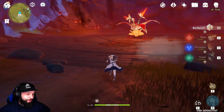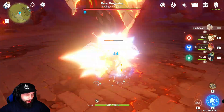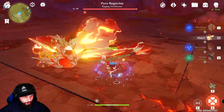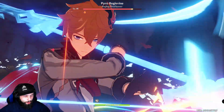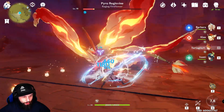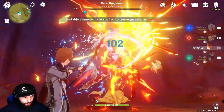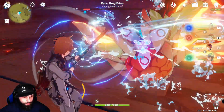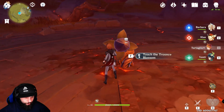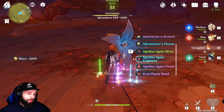Last thing — let's go kill the Pyro Regisvine. I've been farming this fire flower so much; the drop rate on the fragments is terrible. We swirl it, apply some fire, then hit it with Child. Not a crit, but we can still probably kill it in one go. This is why I run crit rate food — with a crit it's a 100% one-shot. Either way, it's a really fast kill. We got a chunk from the drop — that's pretty good, I'll take it.